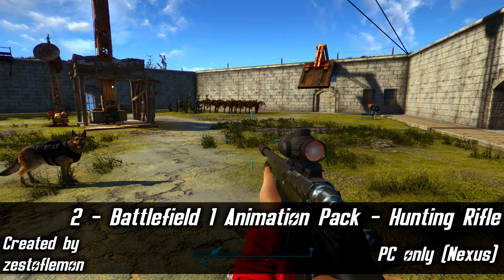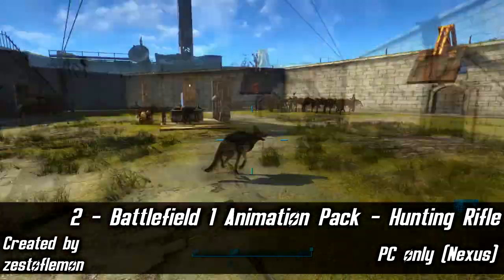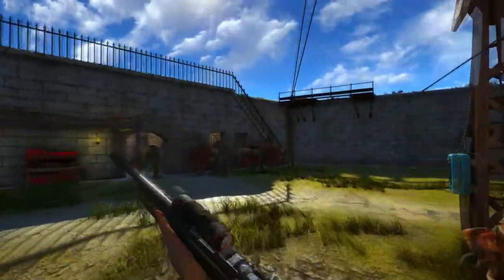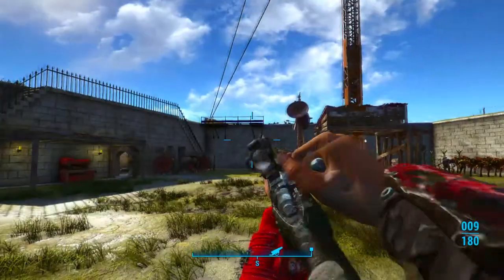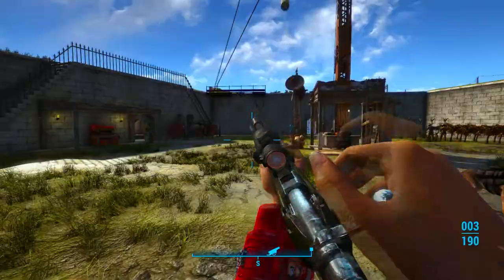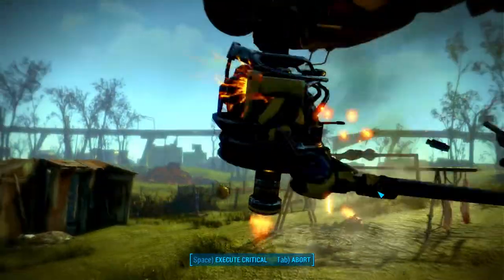Next up we have the Battlefield 1 Animation Pack for the Hunting Rifle, only available on PC. This adds new first person animations for drawing the hunting rifle, sprinting with the rifle, and reloading the rifle, based on the animations for a few different weapons in Battlefield 1. It also adds new sounds similar to the sounds of rifles in Battlefield 1, all done without actually using any assets from Battlefield 1. That's pretty impressive.